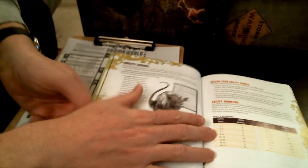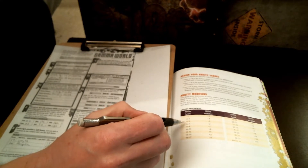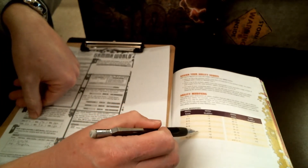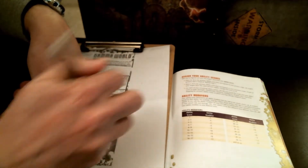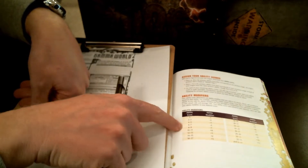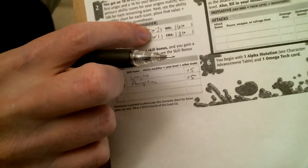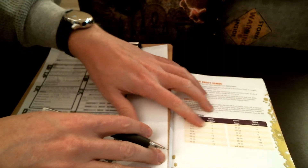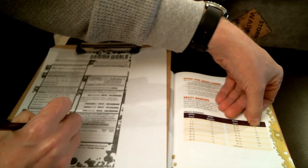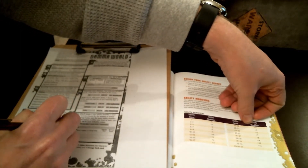Ability scores work pretty much the same as standard D&D. My 13 strength is a plus one modifier, 10 constitution is zero, 5 dexterity is a negative three, 9 intelligence is a negative one, 16 wisdom is plus three, and 18 charisma is plus four. That covers all my attributes.